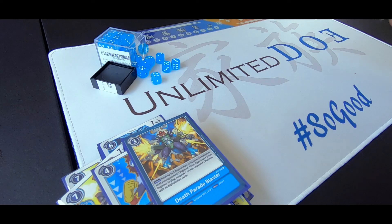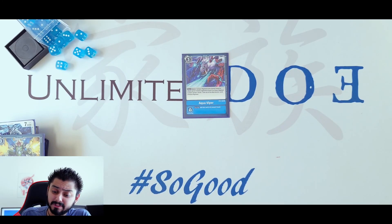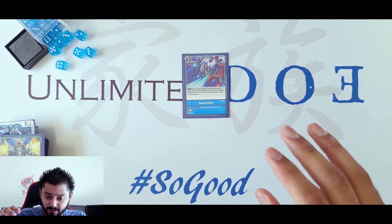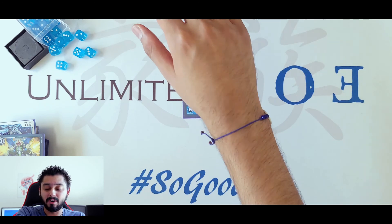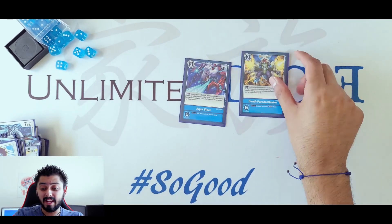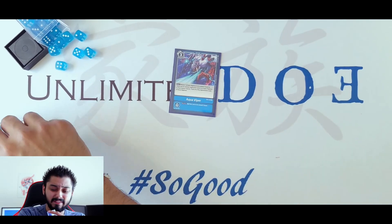The other option is Aqua Viper — return one of your Digimon and return up to 2 of your opponent's level 4 or lower Digimon. So let's say I return my Gomamon to my hand, and then you get rid of 2 of your opponent's blockers at level 4. I'm probably going to put 2 of this and get rid of the other one — I gotta play test a little bit more.